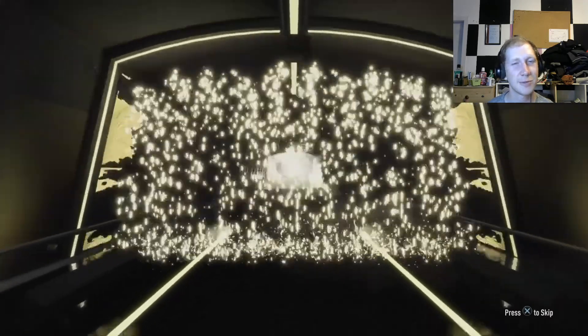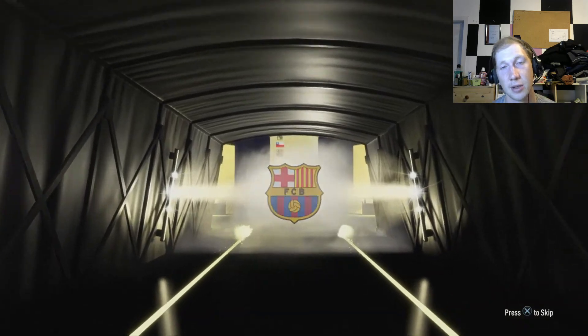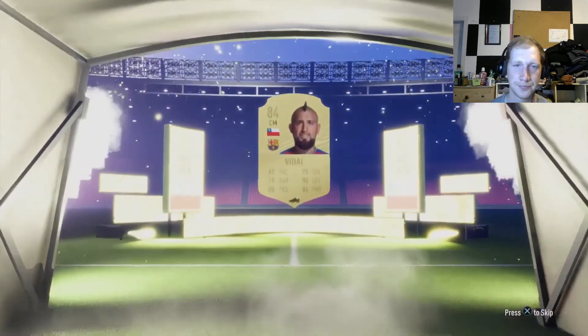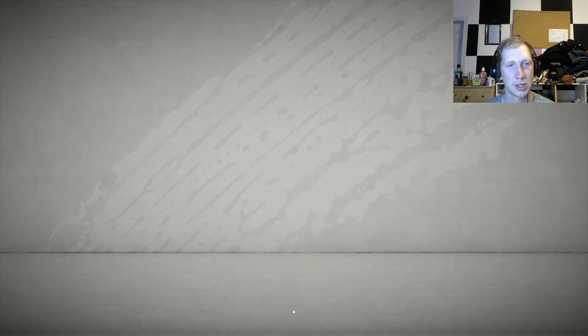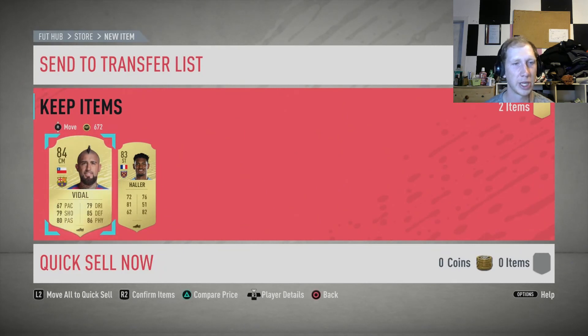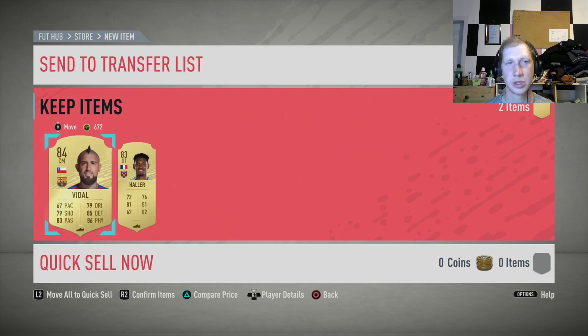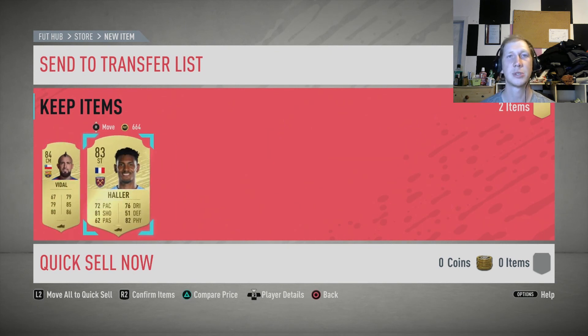For the big pack - we do at least get a board, no walkout, just a board - that's unfortunate but we'll definitely take it. It's Vidal - okay, not too bad. He used to be worth a lot more at the start of the game but it's pretty decent. We'll most likely sell him or keep him for when a marquee matchup comes out when we'll need him. We can't sell him right now because our transfer list is full, so we're going to send him to the club and free up some space later.